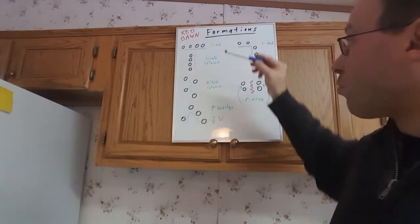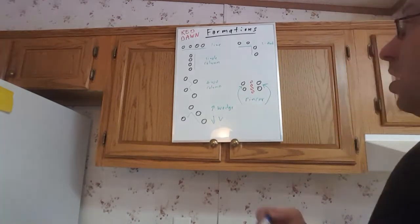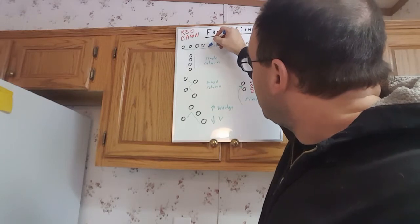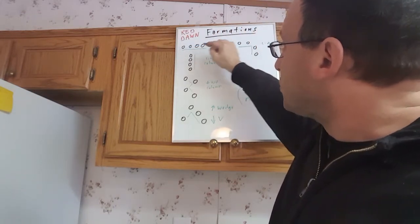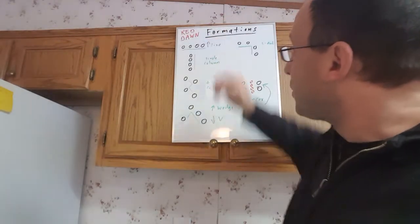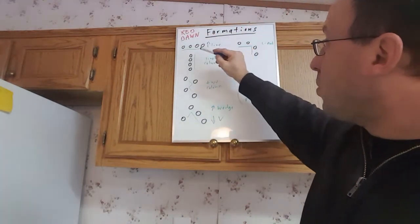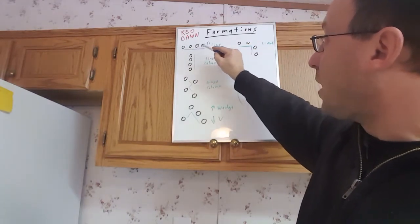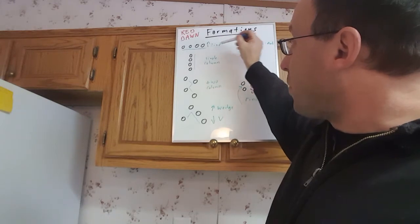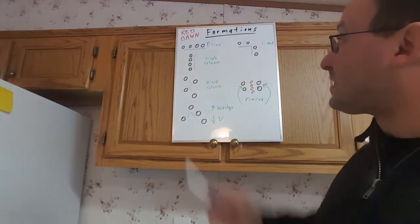I want to talk about some other formations we are likely to see, most likely from the Soviets, but we might also make use of some of these. The first is a line formation — basically all men attacking forward. All guns can attack in a forward direction, but it's very difficult to attack to the sides. If attacked from the side, only the end man can really fire that way, because the others would be firing at the man in front of them. A line formation is very strong attacking forward but very weak on the sides.